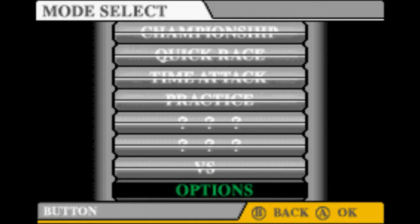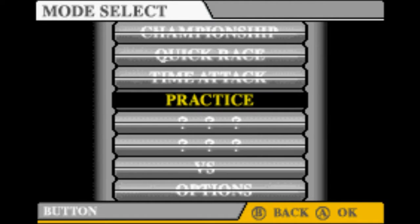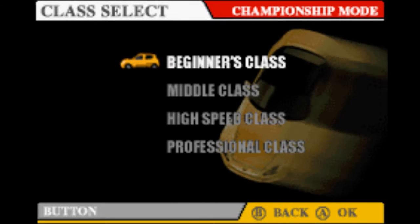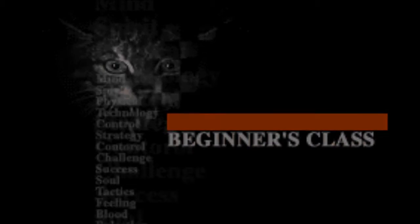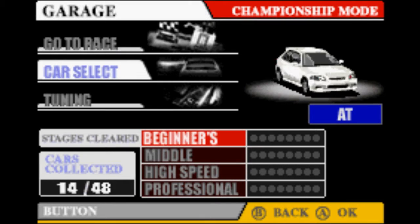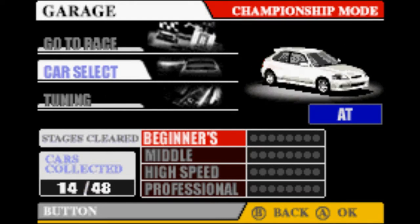In this one there's quite a lot of variety, so you get a lot for your money. There's 48 vehicles to earn, ranging from makers such as Daihatsu, Honda, Mazda, Mitsubishi, Nissan, Subaru, Suzuki, and Toyota. We start at the Beginner's Class, and also, which is quite impressive, there's 32 on- and off-road tracks to master.